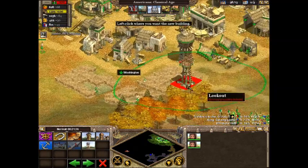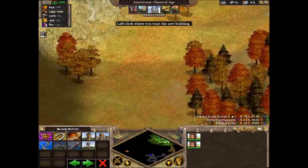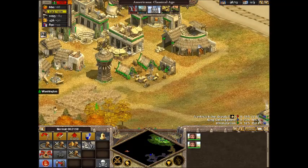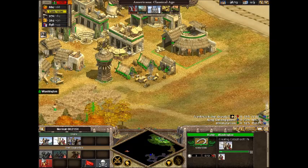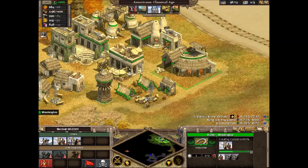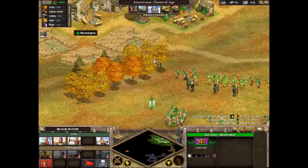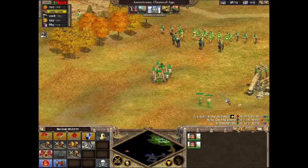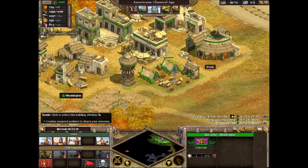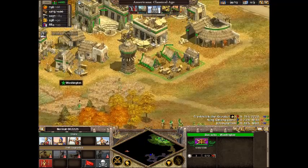I'm gonna build a lookout right here so I can see when they're coming. So let's get some heavy guys in here and some archers. I'll show you some good attacking strategies. Now remember I took off unique units. Unique units basically replace the standard units depending on what nation you're in, and they have special abilities and usually have more health or damage or something.